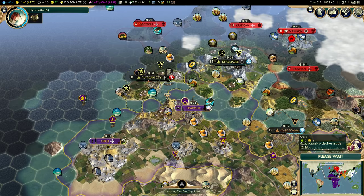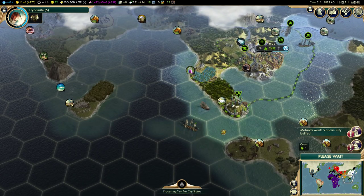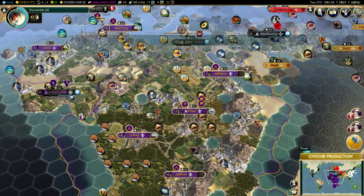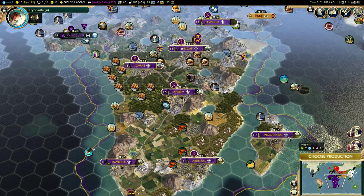We're using our Inquisitor now — Arpenum is now purely pagan. We're going to send this Inquisitor up to Neapolis. Singapore I might let stand because they give us happiness, but Vatican City needs to go away. Antananarivo desires a trade route. Let's do a Rifleman in Antium.